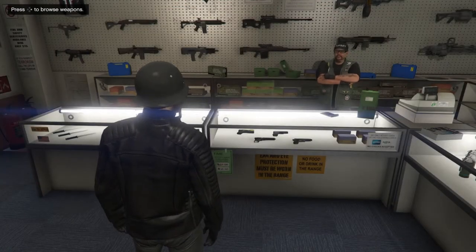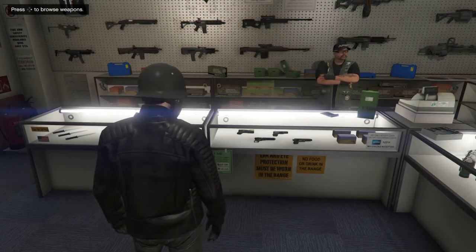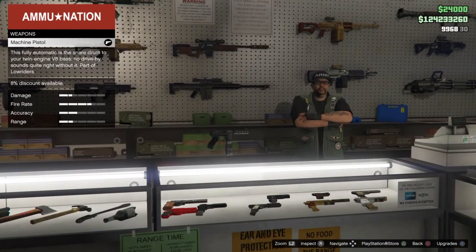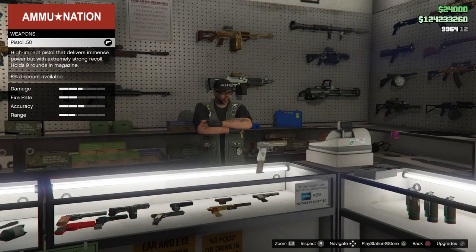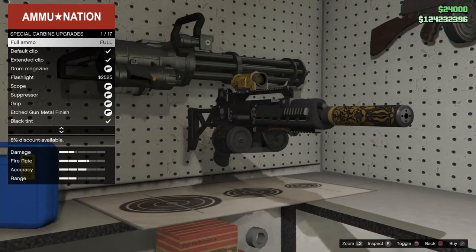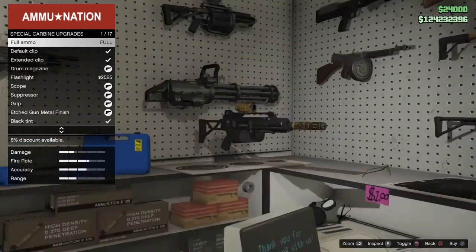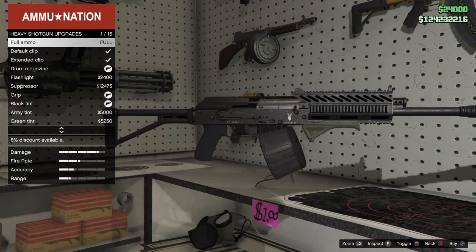The first thing you'll need is a few weapons and vehicles needed for the businesses. For the weaponry, you'll need the AP pistol or a pistol equivalent such as the machine pistol or the pistol .50. You'll also need the special carbine with the silencer on it for those specific biker businesses that require you to be silent. The heavy shotgun or the assault shotgun — it doesn't matter which one.